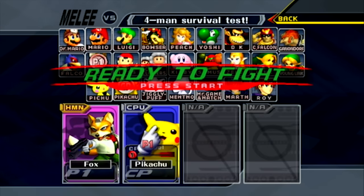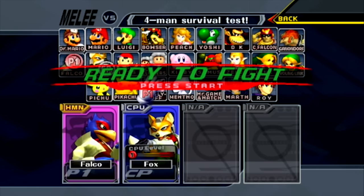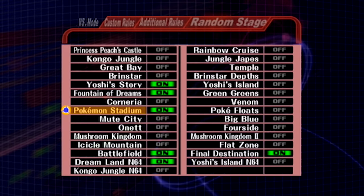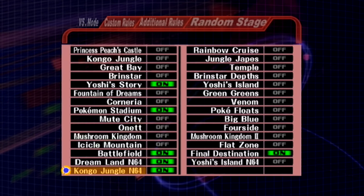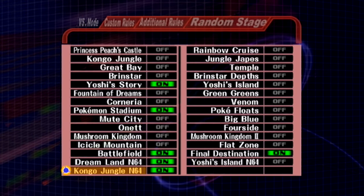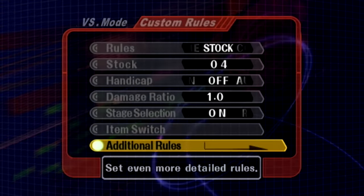I'm going to go ahead and pick pink. Pressing Y turns on the stage count for doubles, and pressing X turns them on for singles. That's pretty neat.